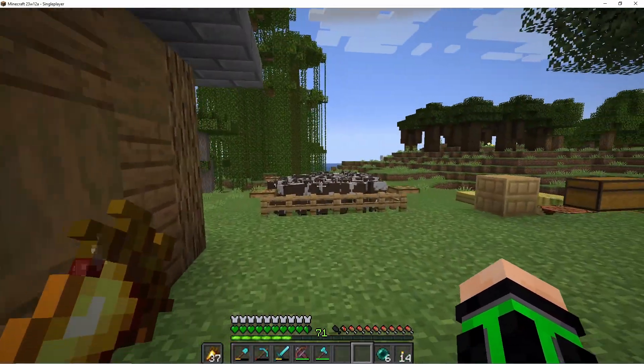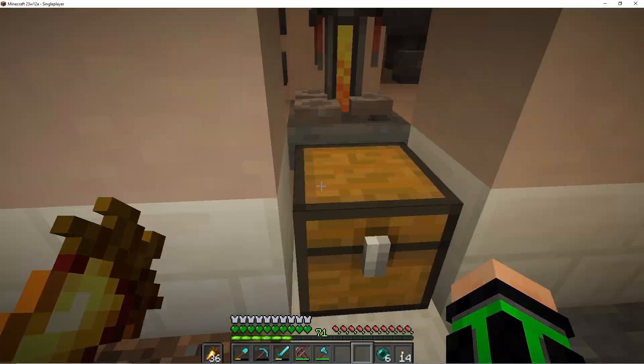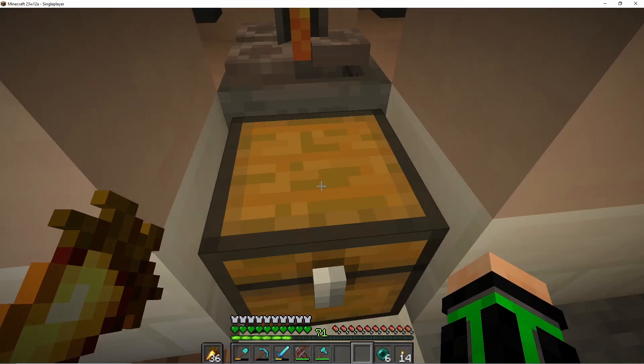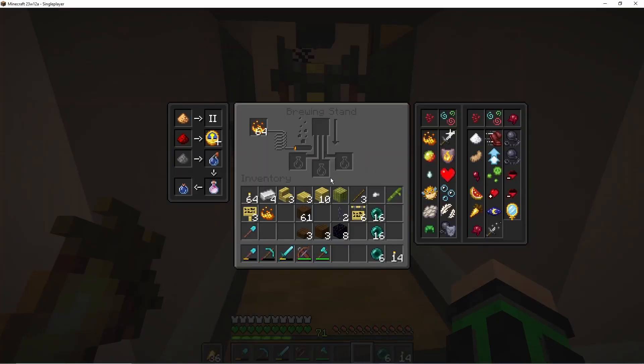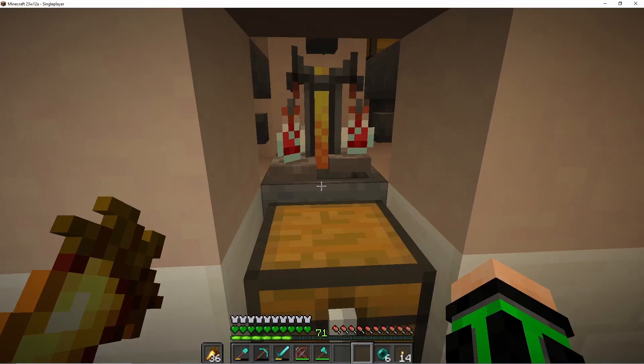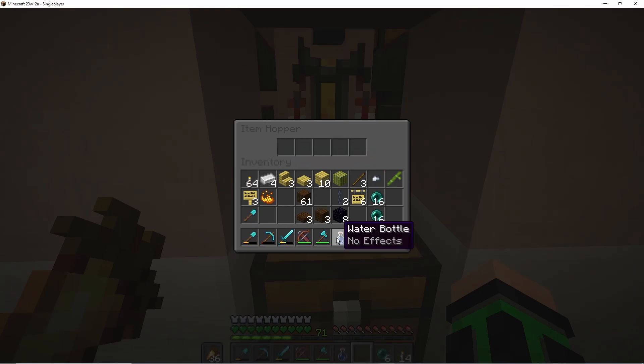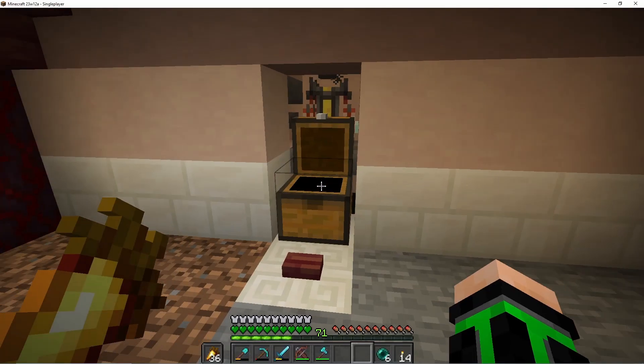I'm going to my potion room to get some blaze powder. That's not good — okay hold on, let me fix this timing real quick. All right, I fixed that issue — I just had to drop it two ticks.